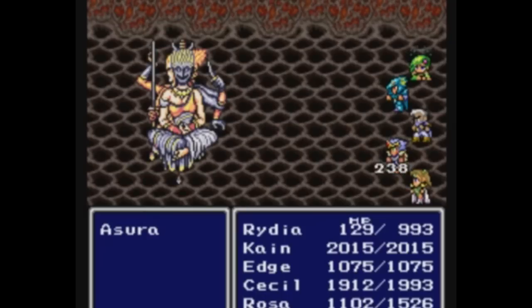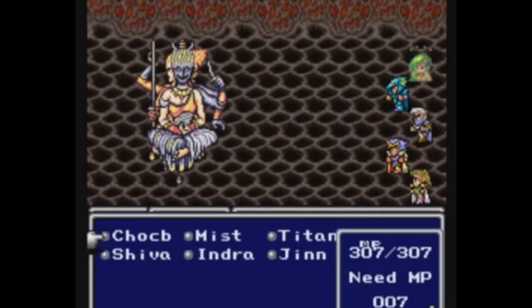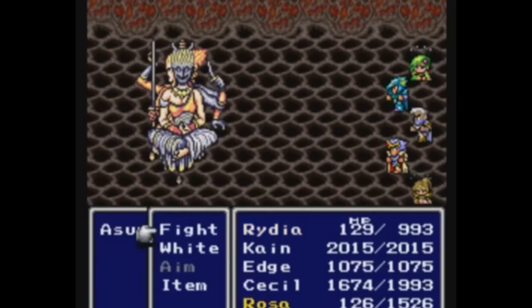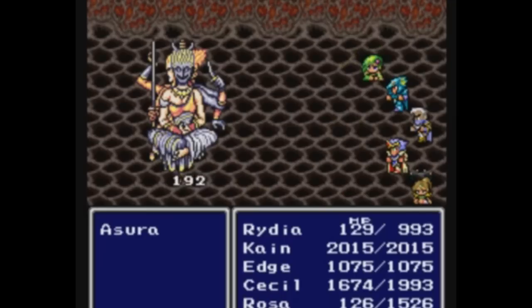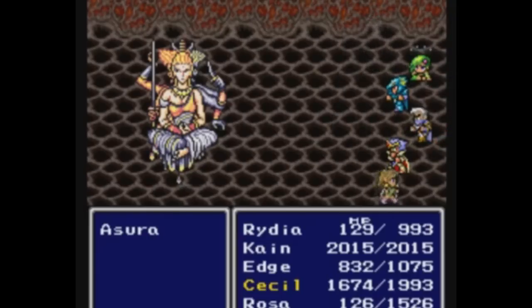This mechanic of characters joining and leaving the party as you traverse through the game actually really pulls you in even more, because you're going to learn to love characters. You're going to get attached to strange characters that you thought you would hate, only to see them leave and have new people join. This game started on the Super Nintendo, but was later ported to the PlayStation — although I must say this is the worst version of the game, and you should not play that if you plan on playing this game.